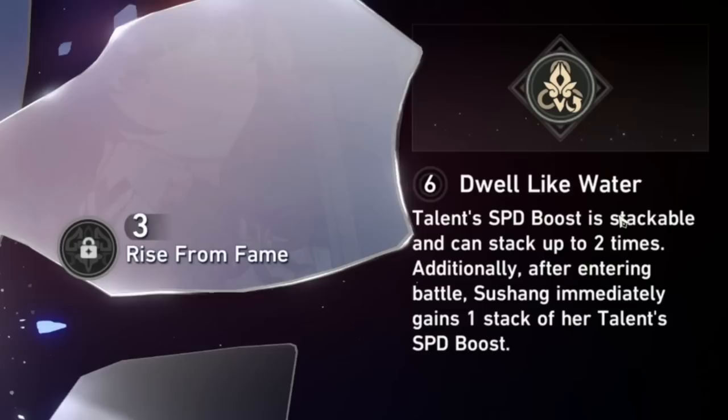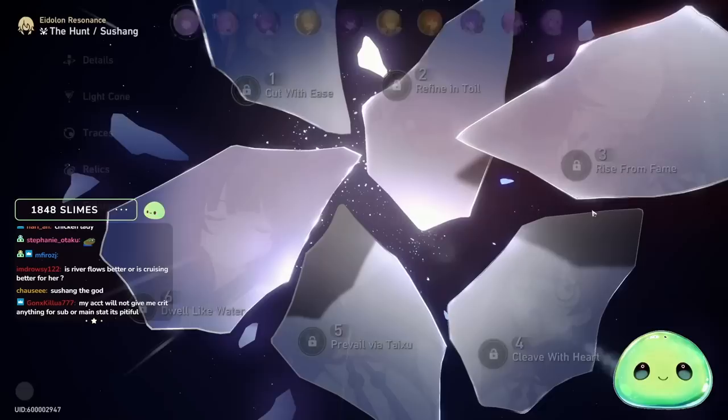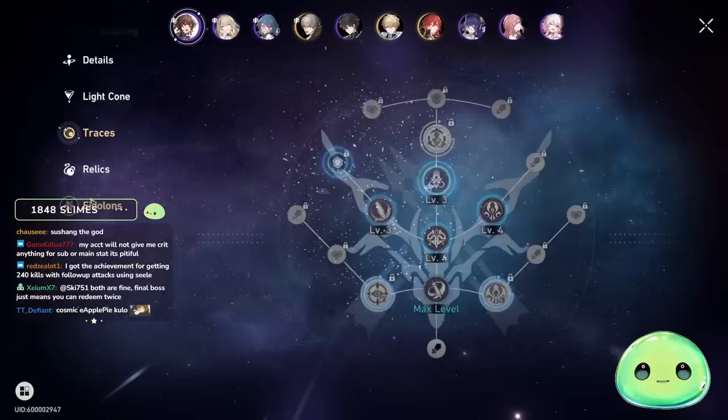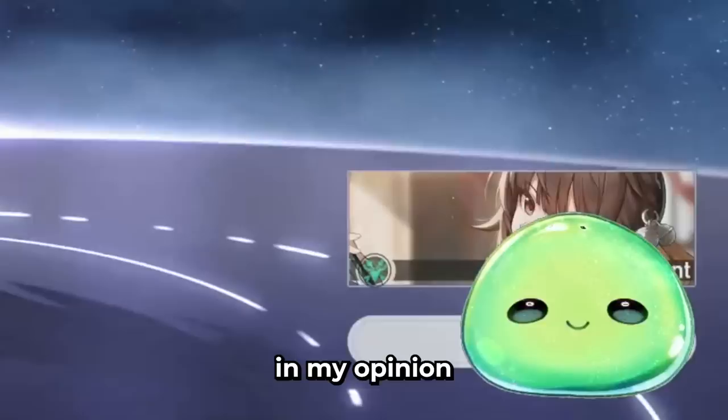E2: after triggering Sword Stance, damage taken by Susheng is reduced by 20%. E4: increases her break effect by 40%, so she'll do chunkier damage when she breaks the enemy. E6: her Talon speed boost is now stackable up to two times, and after entering battle she immediately gains one stack. So her speed boost goes from 16% to 32% for two turns, and you're already starting the fight at 16% speed bonus. All her Eidolons are really good.